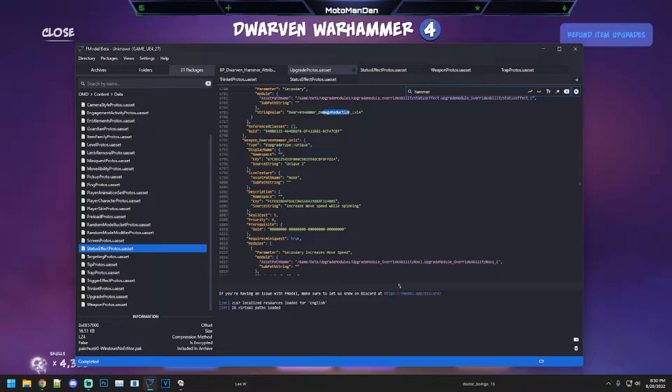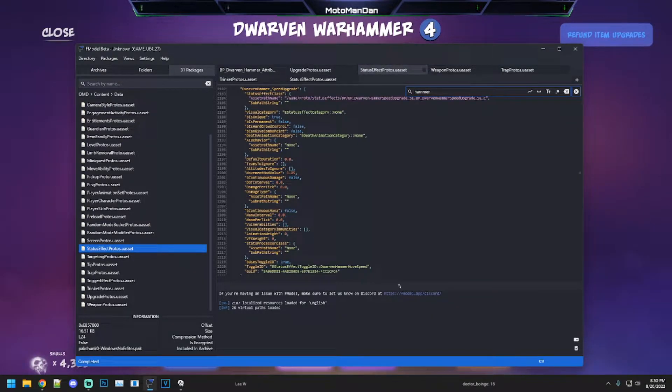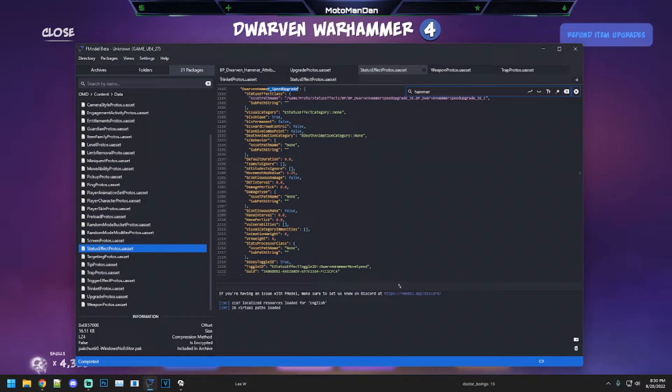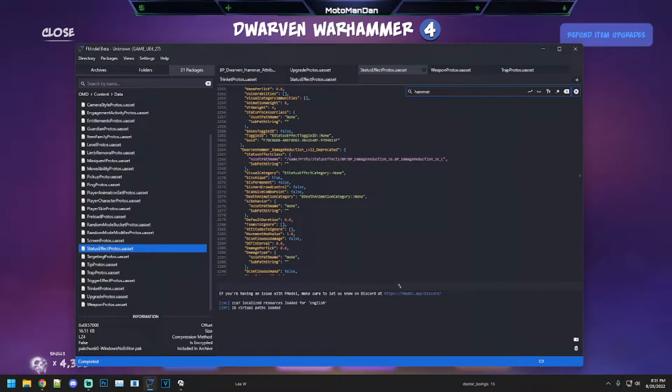The increased move speed while spinning also becomes true. Both of those are listed in the status effect protos. The speed upgrade shows that the movement mod value is 25 bonus speed. And then you have this one here — the Dorvin Hammer damage reduction.